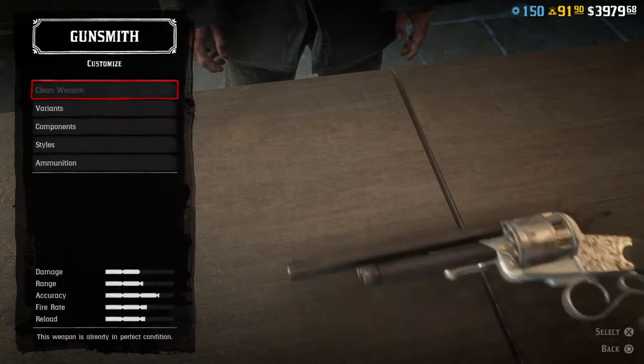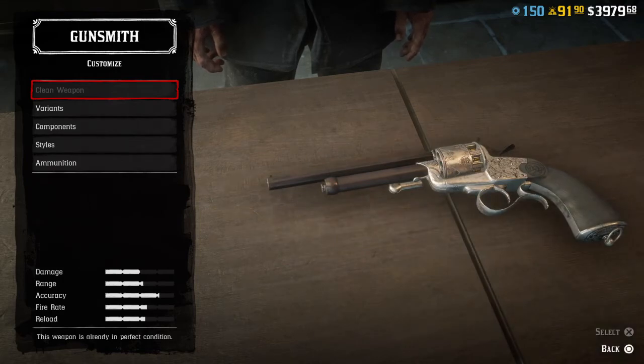Coming in at number three is the LeMat Revolver. The LeMat is based on a real weapon - it was made early in the Civil War for Confederate officers, and not a lot were made. It's your do-it-all boom-bang gun. It has nine rounds in the cylinder and it's a percussion cap gun, so you load the ball and gunpowder through the front of the cylinder and put the cap on the back. There's a switch you can flip - it also has a little 10-gauge shotgun on the bottom of the barrel. In your settings, you can set it so your character automatically switches to the shotgun when the cylinder rounds run out.